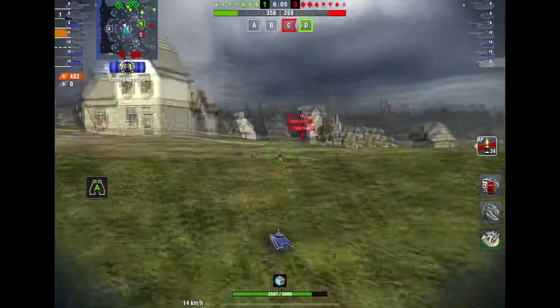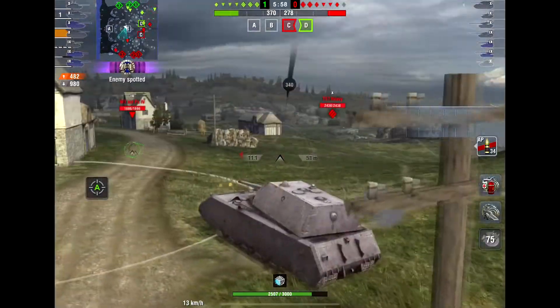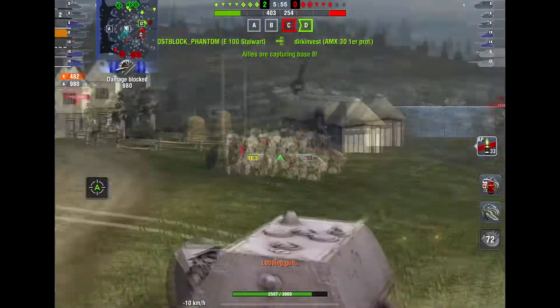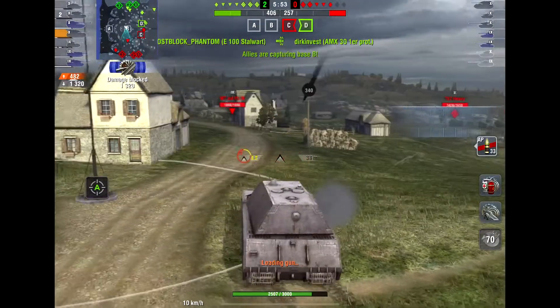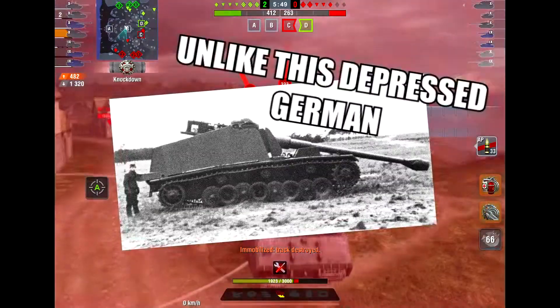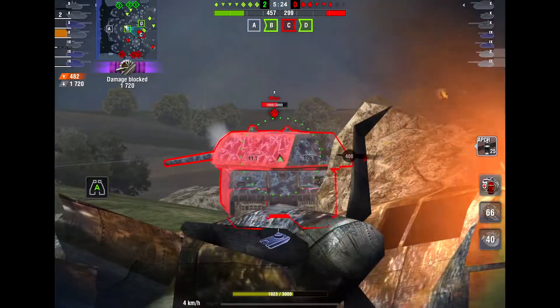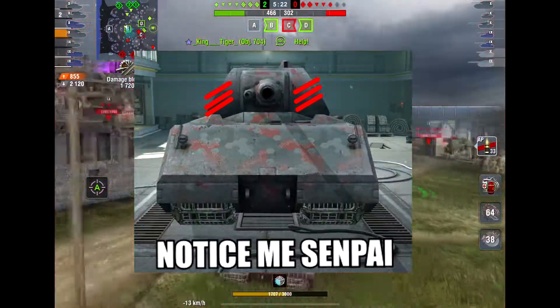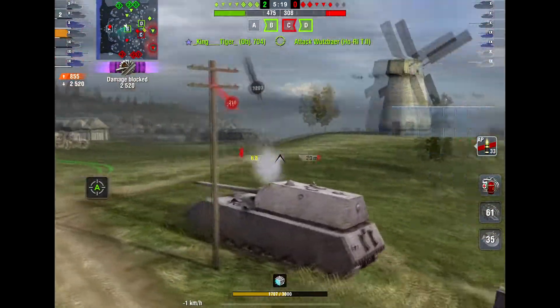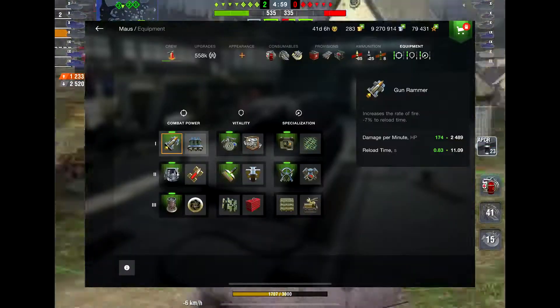The ramming technique is actually very good since you save money on shells and deal a decent amount of damage due to your thickness. But although you ram, you do not face hug due to your height. Underage kids can fondle your lower hull while your gun isn't able to reach them, and when facing other tanks they won't have problems penning the weak parts of your cheeks. Always remember that your cheeks unangled are as useful as nipples on men and as strong as the will of teenagers to live.